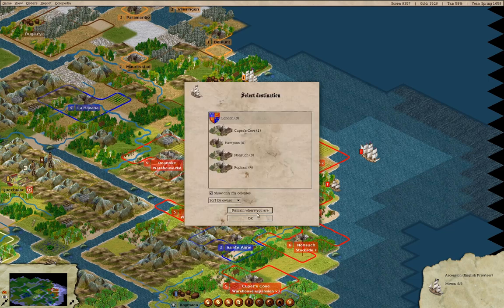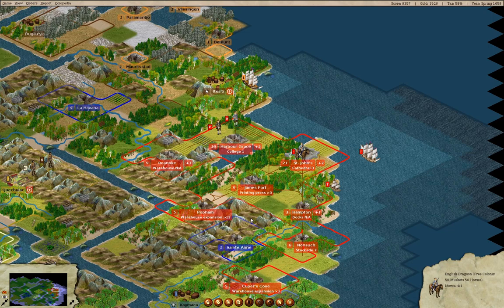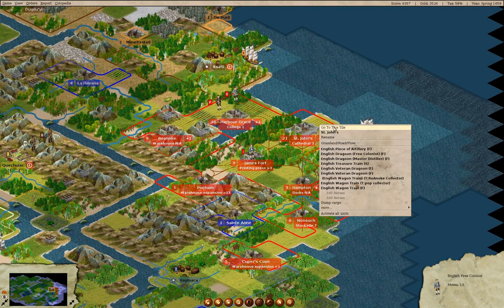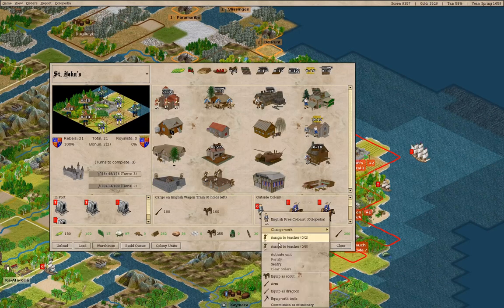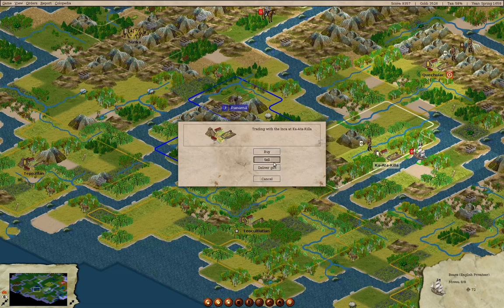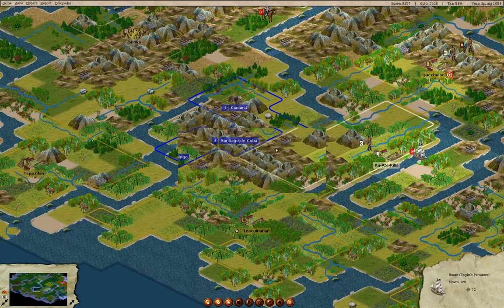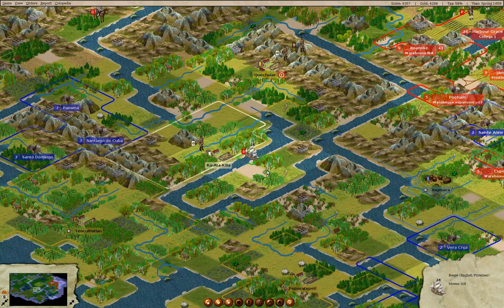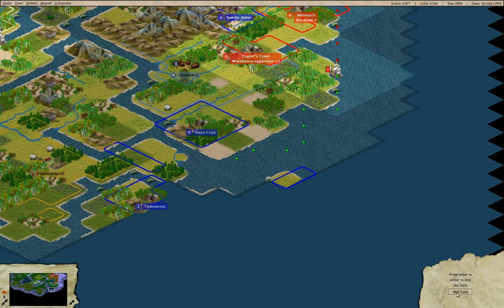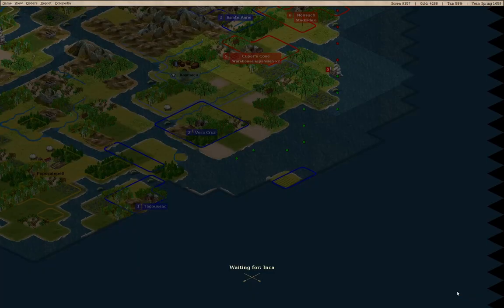You can go to London. You can fortify. You can go to St. John's. We could make a dragoon — yeah, that seems like a thing to do. If we sell our coats here, we'll accept the offer. You can go back to St. John's. So far, so good.